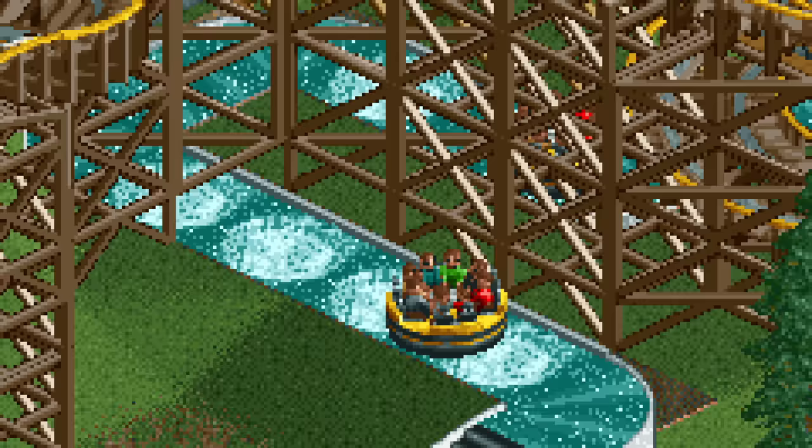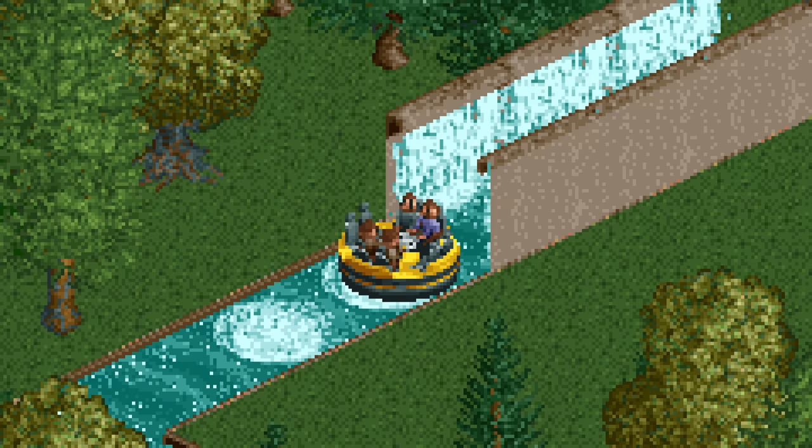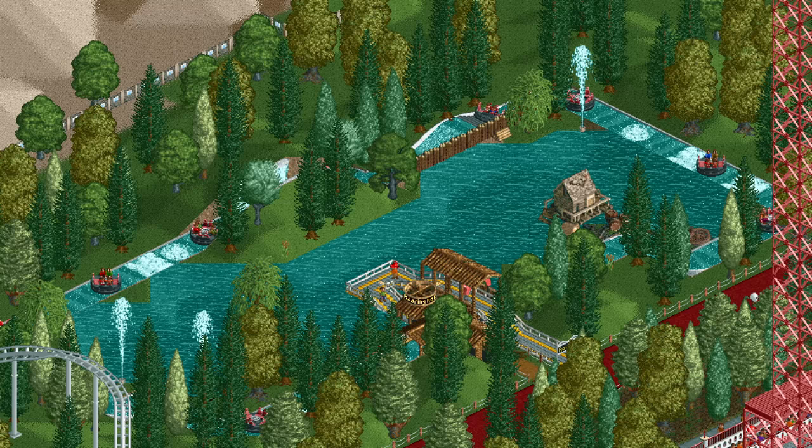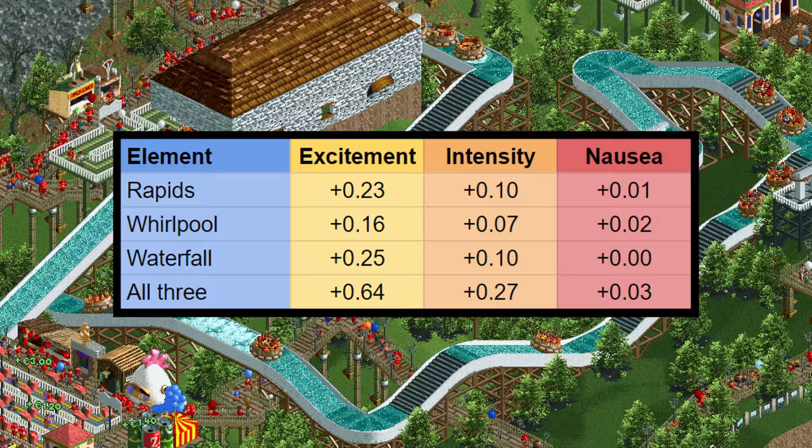The river rapids has three special elements: the rapids, the whirlpool, and the waterfall. As cool as it is to combine these so that guests are wildly spinning when they're under a waterfall or something like that, unfortunately that doesn't do anything. You get a stat boost for each of these elements if you have at least one of them, but that's it. The spinning from the whirlpools has no effect, and neither does including more than one of each element.